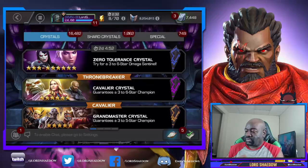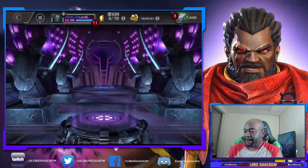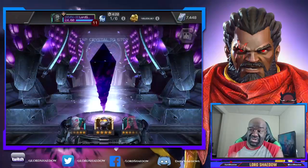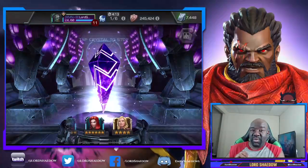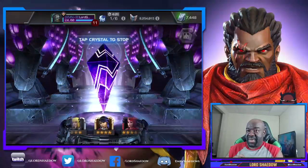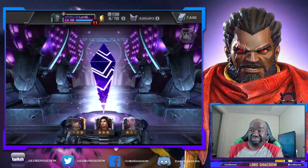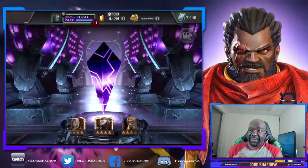All right, let's head on over to the Women of Power cavalier crystal — we only have one. There's really only one I would want out of this entire crystal, and that would be Kitty Pride as a six-star, which would awaken my six-star Kitty Pride. Any six-star would be nice, but that would be the top thing. A six-star Penny Parker would also be nice as that would also be an awakening. Either one of those would be fantabulous.